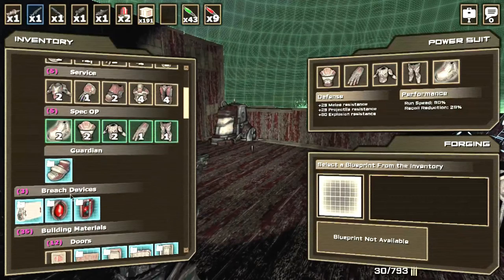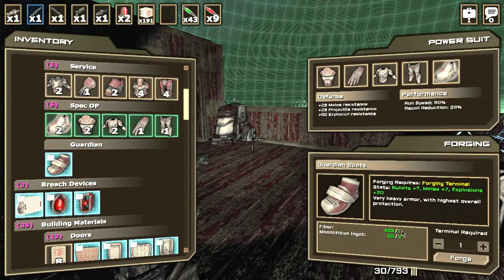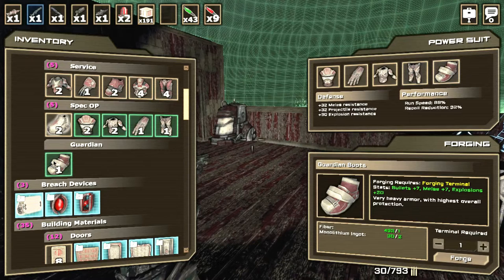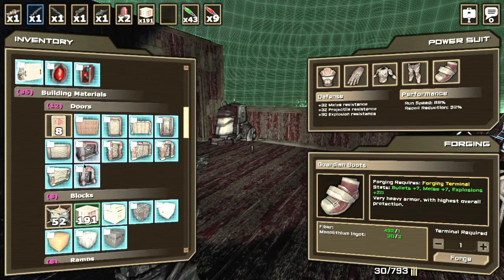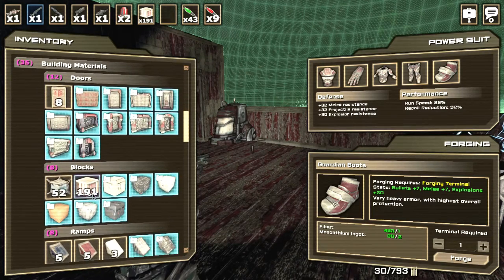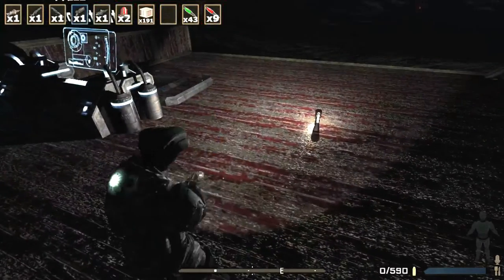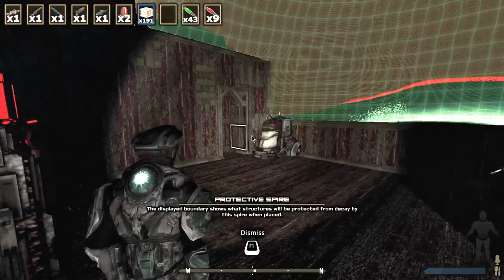Let's check our crafting. I can make these guardian boots — I have enough fiber and a monolithium ingot. Let's craft those. It looks like they auto-equip. We're going to have to make a run to the crash spaceship again to harvest more materials. We have more blocks to add to the base, and I think the car is lost forever.